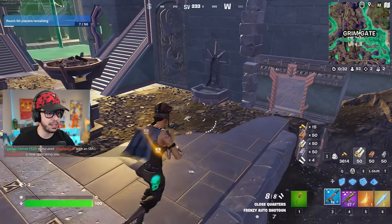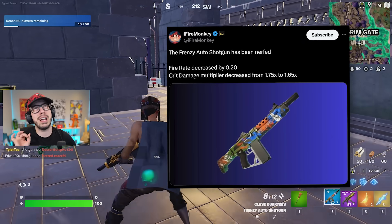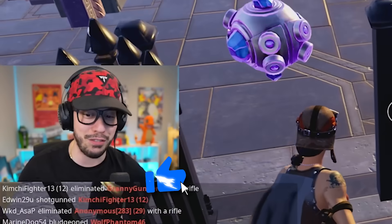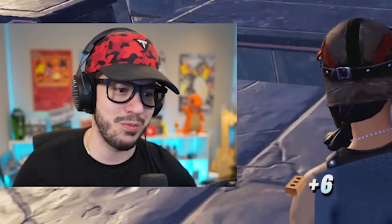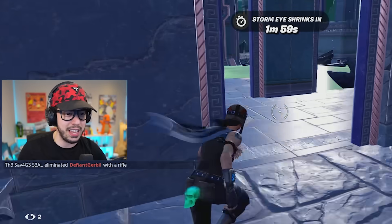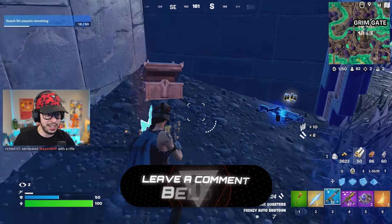The first weapon I want to talk about — because I just picked it up — is the Frenzy Auto Shotgun. It has been nerfed. The fire rate decreased by 0.20 seconds and the headshot damage multiplier decreased from 1.75 to 1.65. I know a lot of you are Frenzy fanatics, so some of you might be really sad. Honestly, I don't know if the Frenzy really needed a nerf — the Gatekeeper is the best shotgun right now anyway.